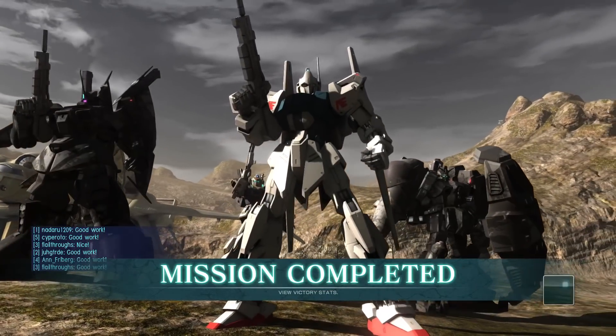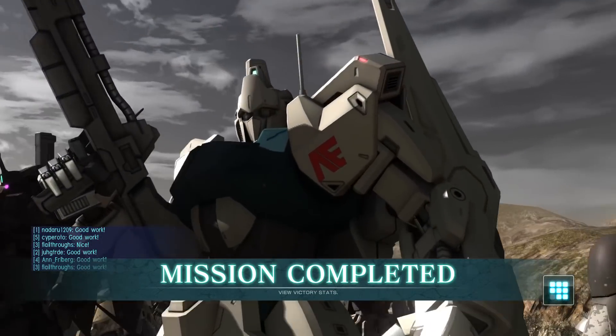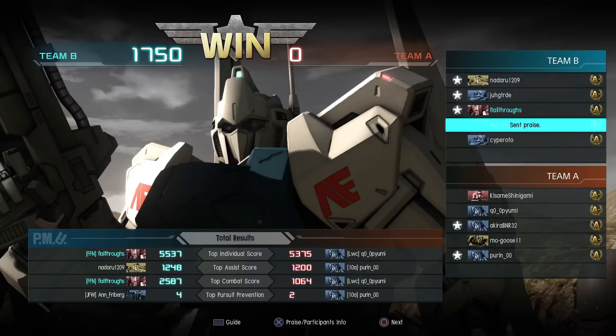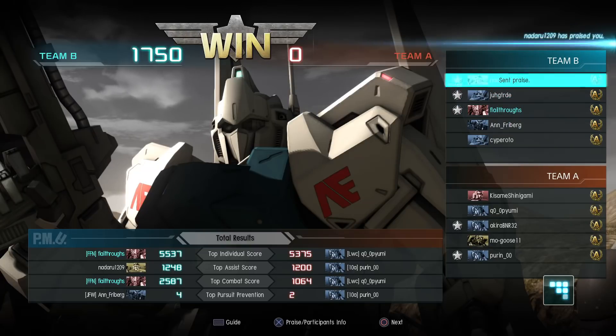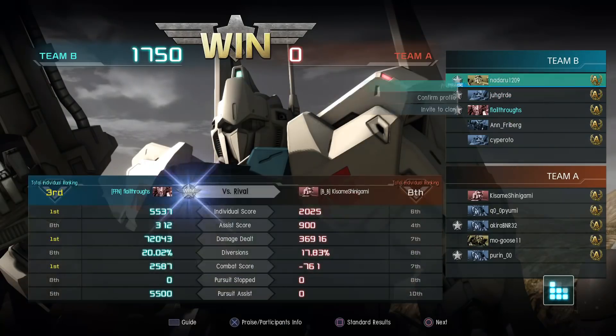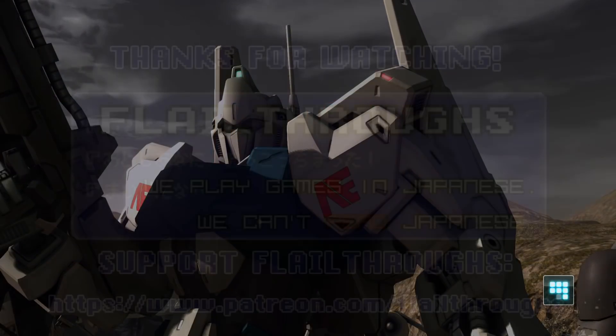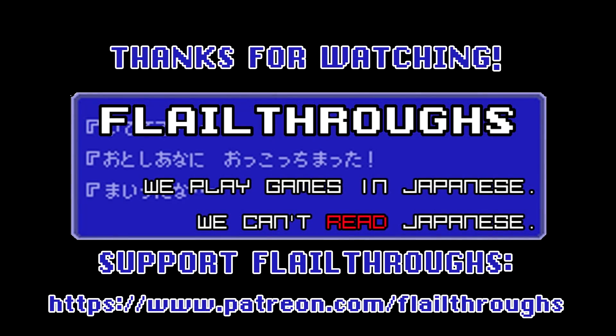I like how the F91 color scheme came out on the Hyakushiki. I hope you'll like it too, Loop. Good score — 5,537 combat score, which is your score minus the cost of your deaths, coming to 2,587. So I died three times. And that is going to do it for today's Gundam Battle Operation 2. We will be back soon with more, so until next time, everybody take care and have fun. Later!